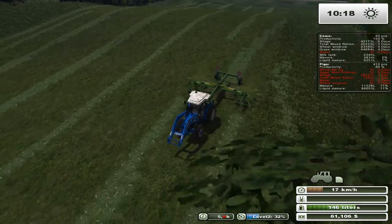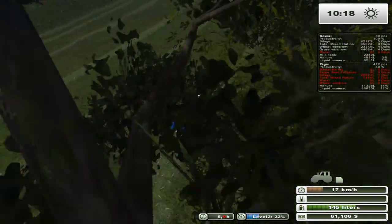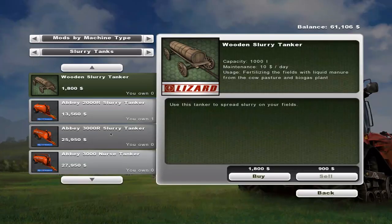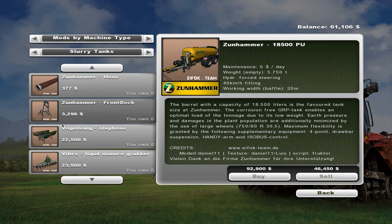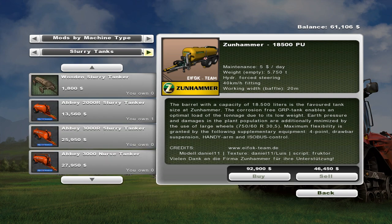That might give us a little bit of extra money and bring us up to maybe $80,000, which brings us closer to the next stage. We could buy more cows, or we could actually buy the Zunhammer with that. But I don't think it's worth it yet, because that's only for liquid manure and we don't quite produce enough of that yet.